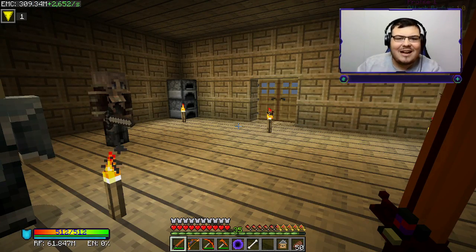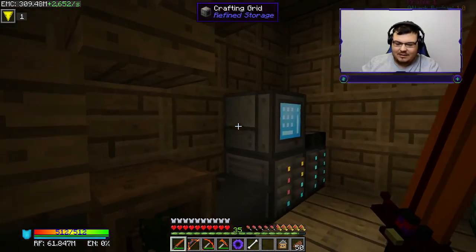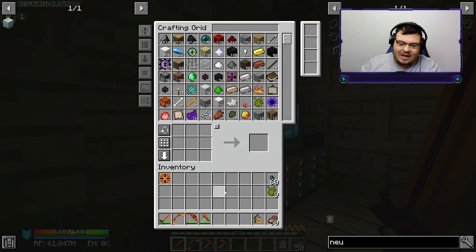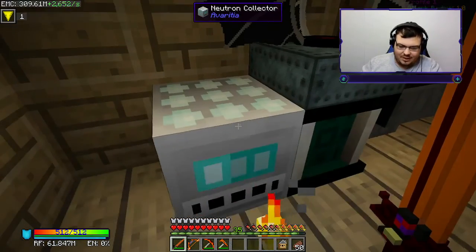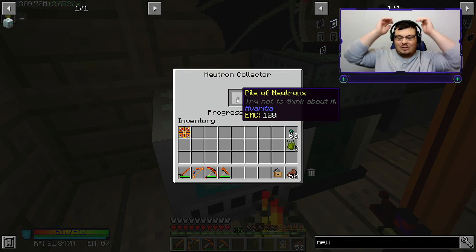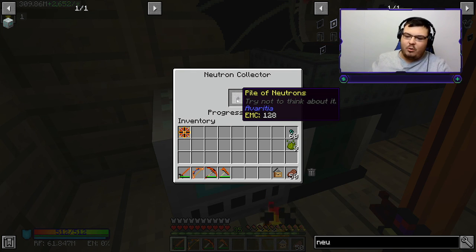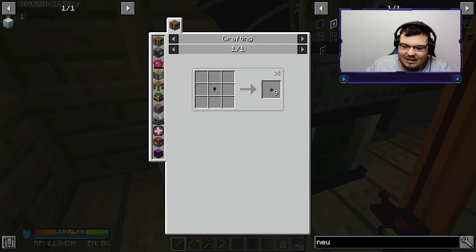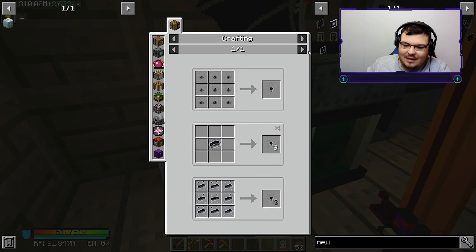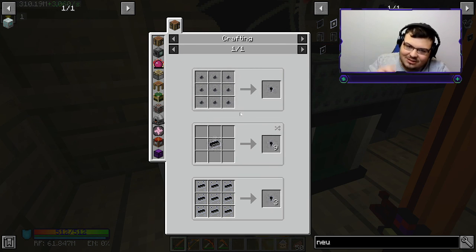We have been waiting a very long time. Let's empty out all this trash from our inventory. This thing should be done with its process. A pile of neutrons - okay, this is good! I need to make just a nugget, and I need nine of these. This is going to be going for a while in between episodes. I'll let my game open and run.